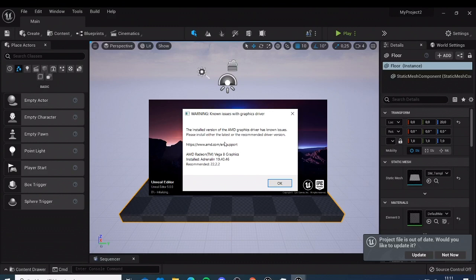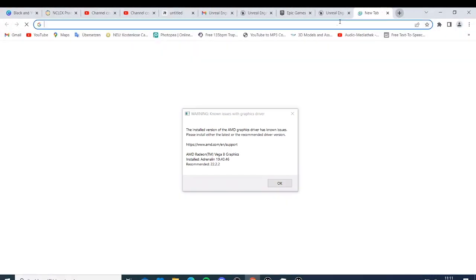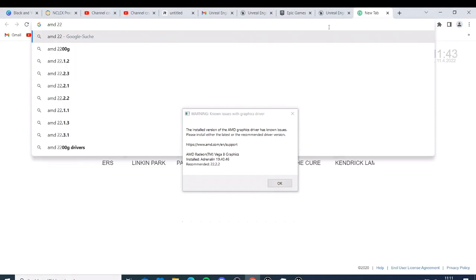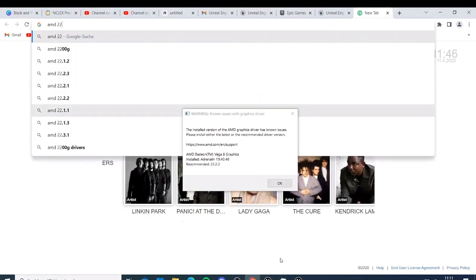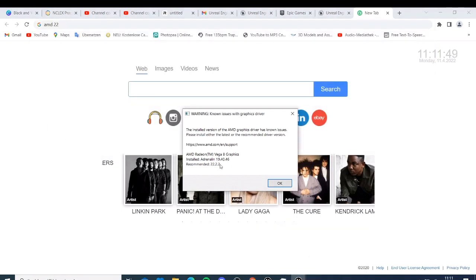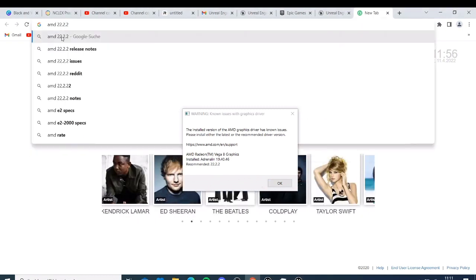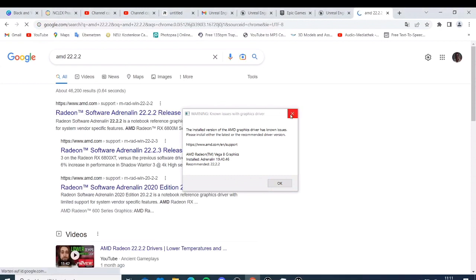They are saying the recommended version is AMD Adrenaline 22.2.2. Let's check what this is — let's go to the internet and search for AMD Adrenaline 22.2.2. We have this version here, the AMD Adrenaline software 22.2, with highlight support.